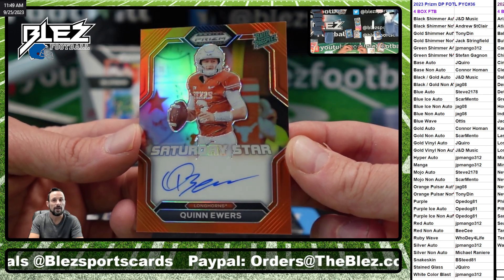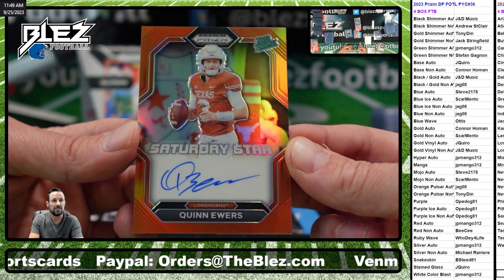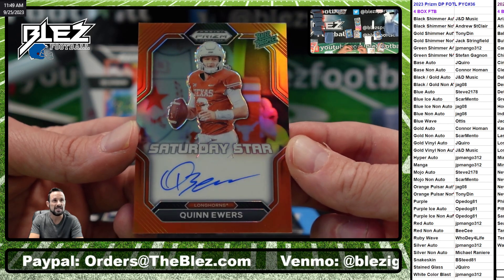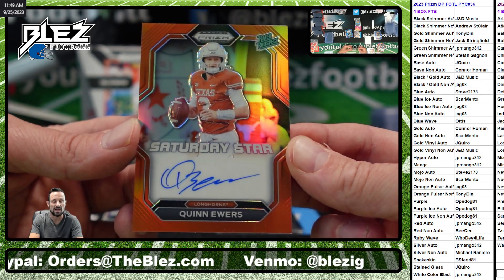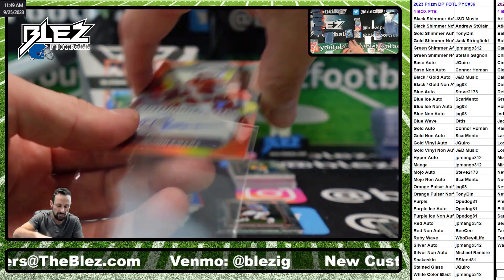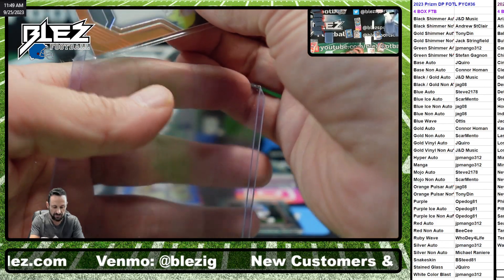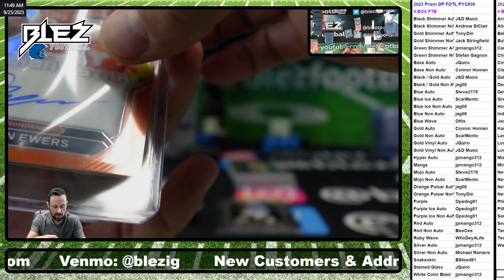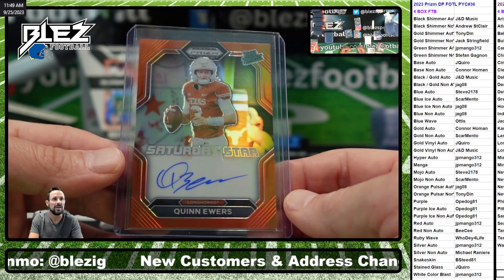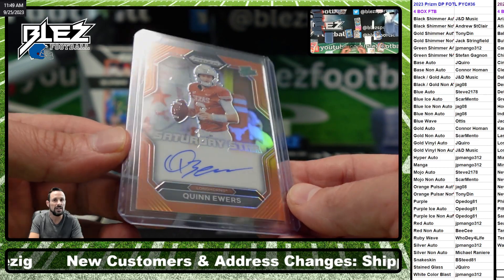That card's big. I love this card. Ryan, it's crazy, right? It's so big because of the color match with Texas. It's absolutely phenomenal. This is a huge card. I don't know how they pulled this off — how they got him to sign all of these on-card as a college kid? That's crazy.